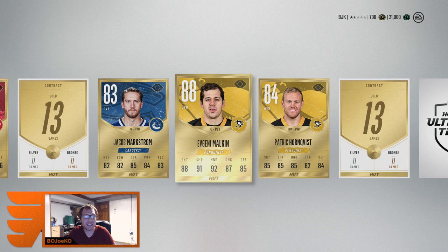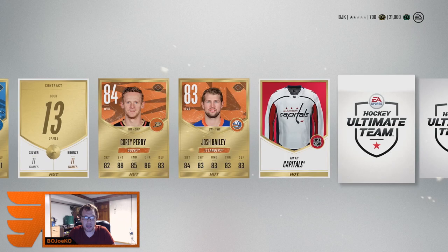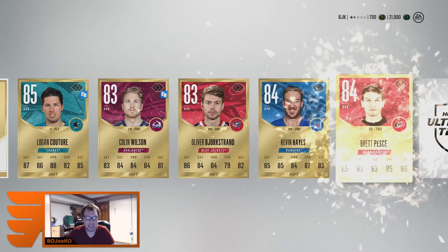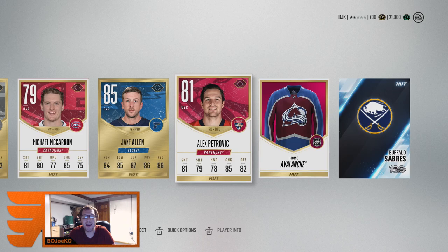Evgeny Malkin and Alexander Ovechkin in this pack opening — that's crazy. Tory Crew, nice haircut. Rick Nash — good looking card. Corey Perry. I'm starstruck, I have nothing to say. Bjorkstrand, that card looks pretty nice. Brett Pesci, Kevin Hayes, Tanner Pearson, Jake Allen 85, and a Buffalo Sabres collectible. My god — Ovechkin in the first pack, Evgeny Malkin in the second pack.